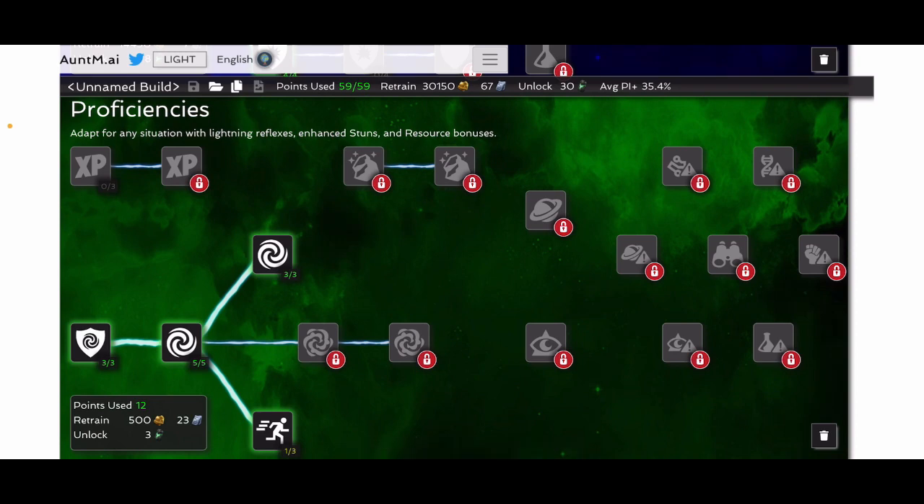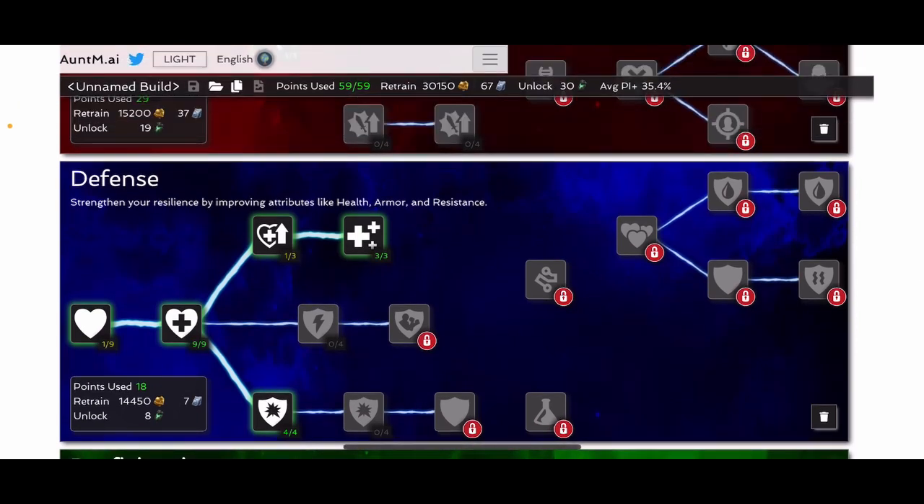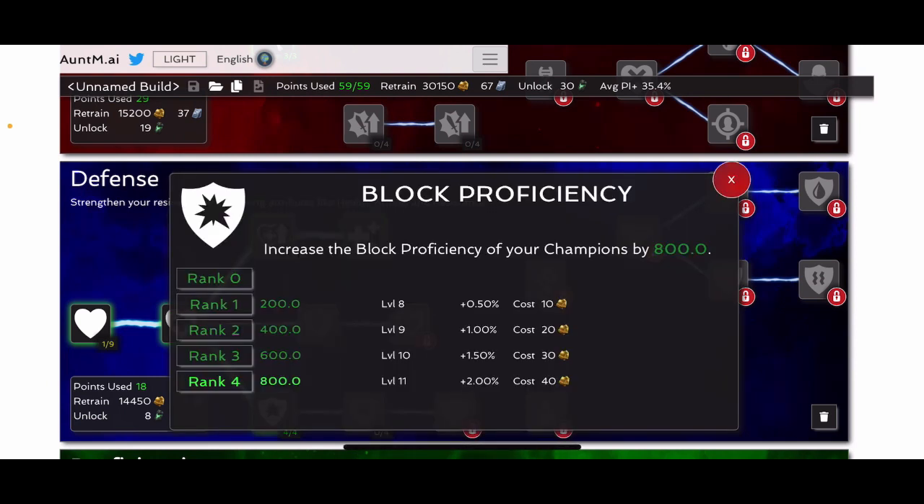So that's the proficiency tree for defense. This again is to me a pretty base setup. Not the nine points in greater vitality — this is if I was using all 59 points and trying to minimize how much I was spending on carbonadium cores and stony cores, trying to do it cheaply towards the beginning of the game. I threw in the greater vitality just because it's a free mastery. Beyond that, what you have down here is the four points in block proficiency.